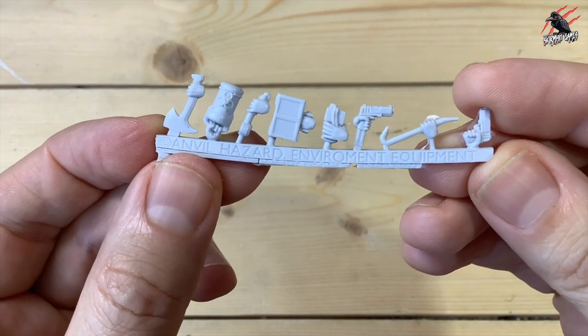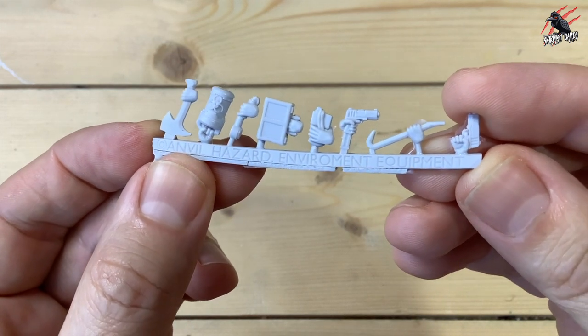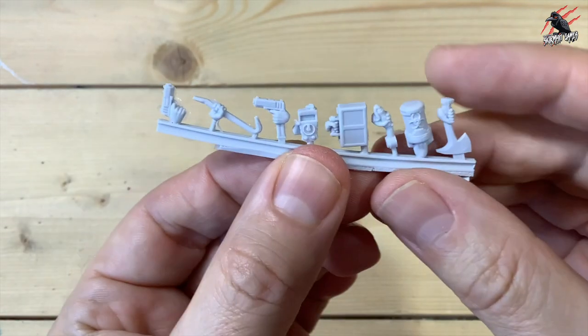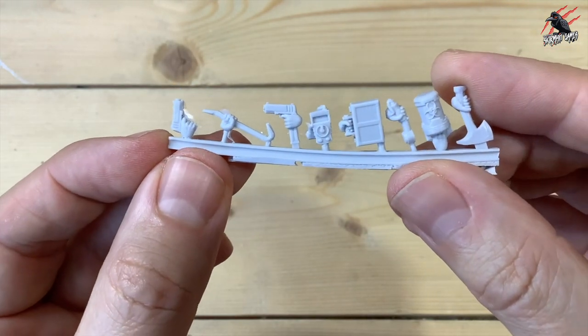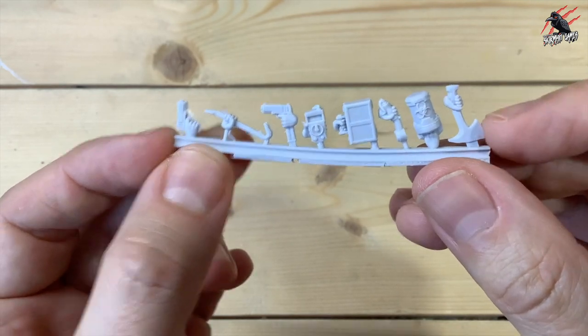This is my favorite sprue — the hazard environment equipment. You've got a crowbar, and if you want to take one and add it with some other bits from the regiment line you could make James Reese from The Terminal List with that axe, which I think is awesome. All these little components are going to play really nicely into my new game, so I'm very excited.